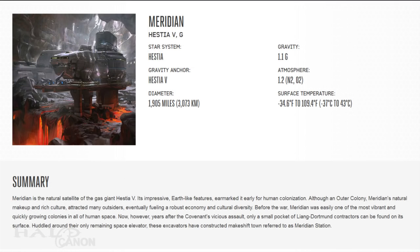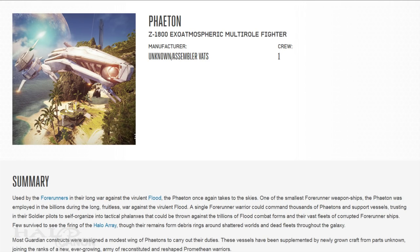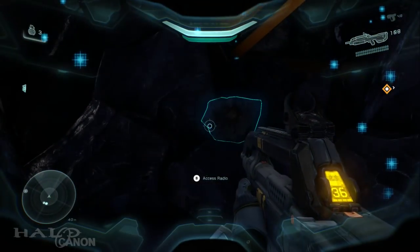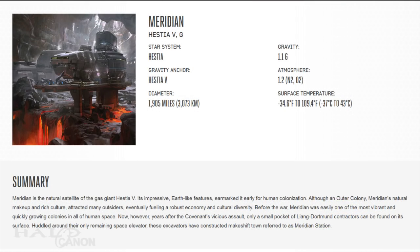This time we have the former UNSC colony of Meridian, the T-57 Plasma Bolt Launcher or Plasma Caster, and the Z-1800 Exo-Atmospheric Multi-Role Fighter or Phaeton. We start off with Meridian, a colony visited in Halo 5 where you can actually learn the history from the intel found in the game. Meridian, a large moon of the gas giant Hestia 5, was founded in 2431 by mostly French colonists, the first town being named Avignon after a city in France.